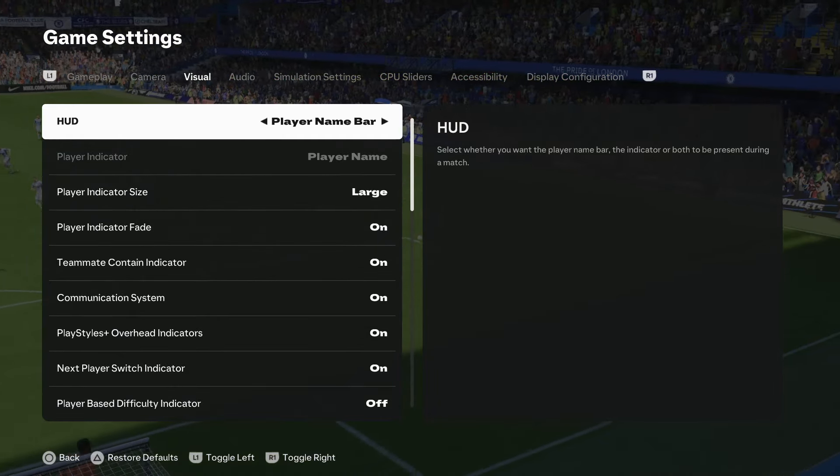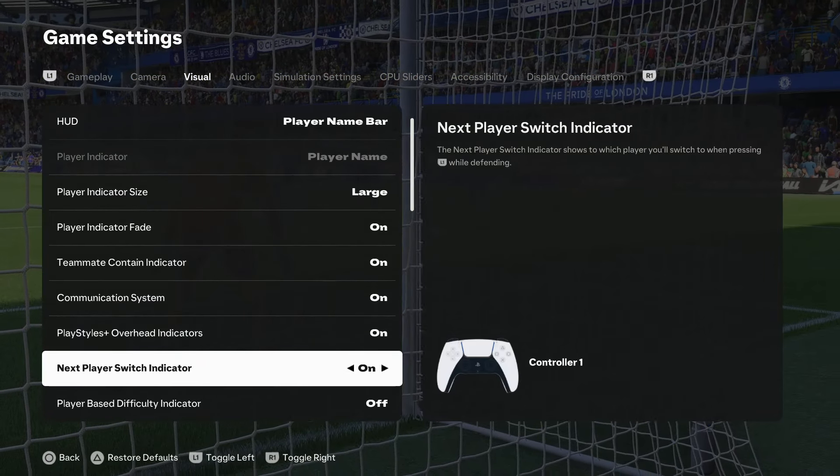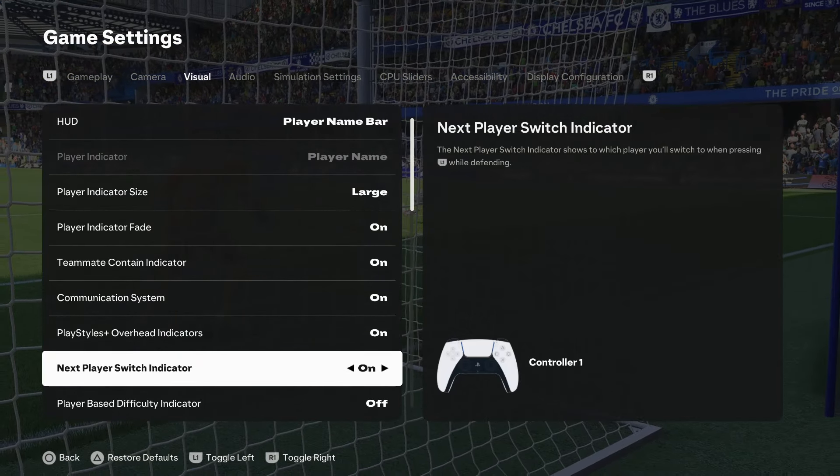Within the Visual settings, scroll down and find 'Next Player Switch Indicator.' As you can see, it's enabled by default.